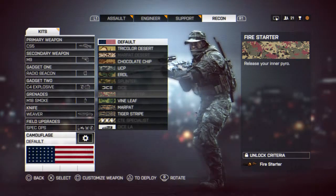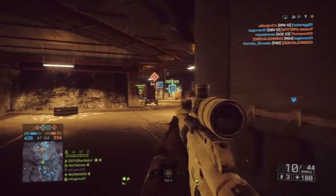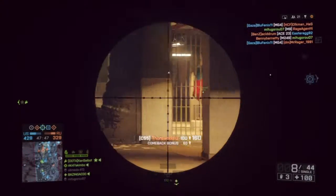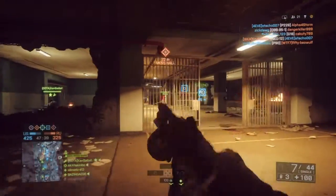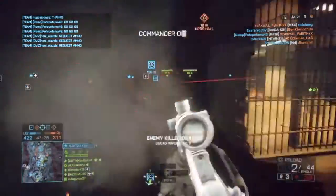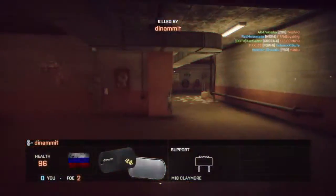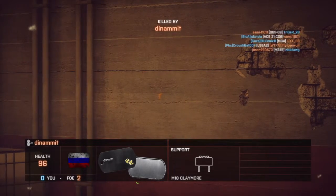Here we go — the CS5 has a very fast fire rate. That bolt is very good. This is actually a pretty good sniper. The silencer is nice on it. It's very small, so the range isn't going to be that great, but better than nothing. This is a very good sniper. It's actually a very good quick-scoping weapon — I never quick scope people in Battlefield, but this makes it easy.